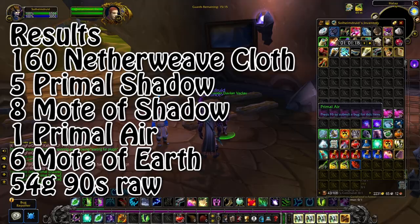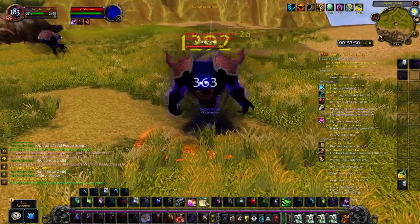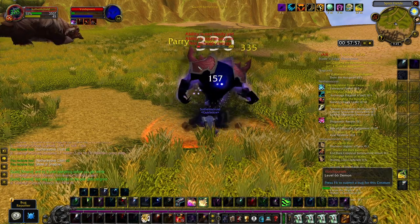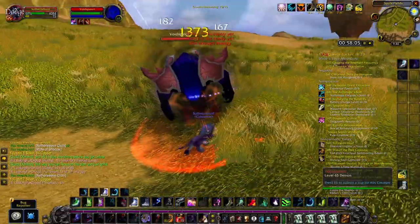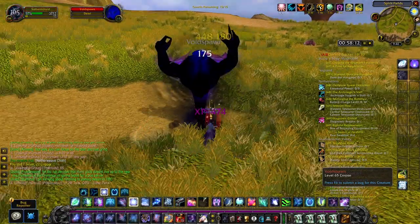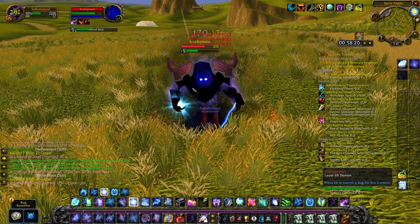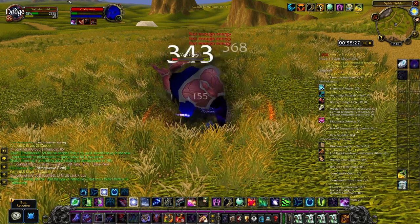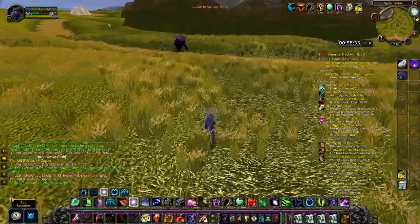It's pretty difficult to determine a gold per hour from this farm, simply because you have so many different primals you can farm for, and you can focus farm whichever primal you want. By running circles close to the Oshu'gun you will find mostly Primal Shadows, and by doing wider circles on the outside you will find those Air Elementals that give you Primal Air. By being in the mountains on either side of the Oshu'gun you will find Earth Elementals that give you Primal Earth. Primal Air will probably be the most profitable primal from this farm, but there are quite few and spread around, so doing circles and actively pulling Shadow Elementals until you find some Air Elementals might be the way to go — and that is the way I did the farm myself.